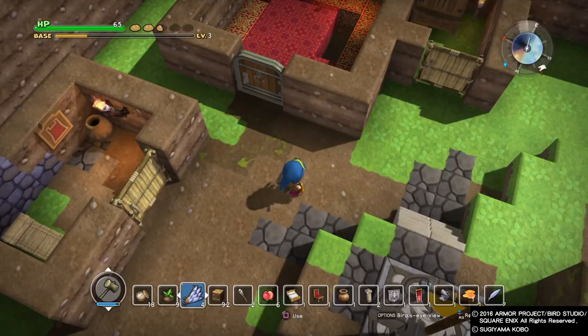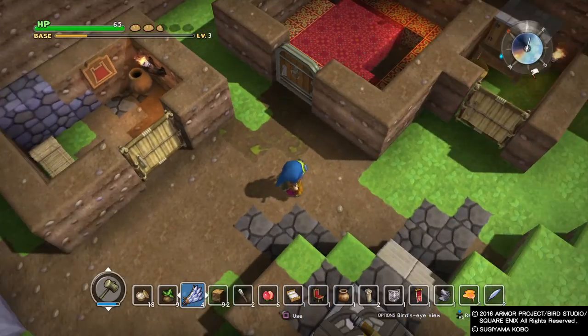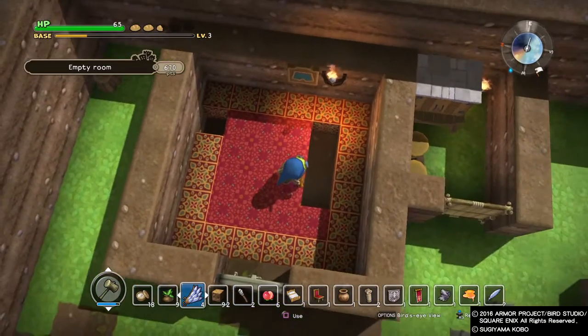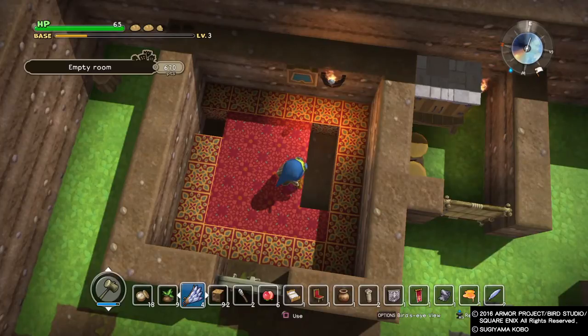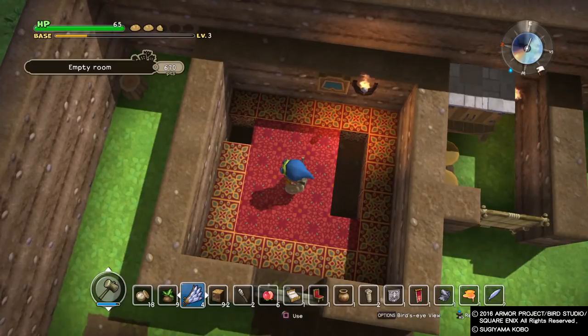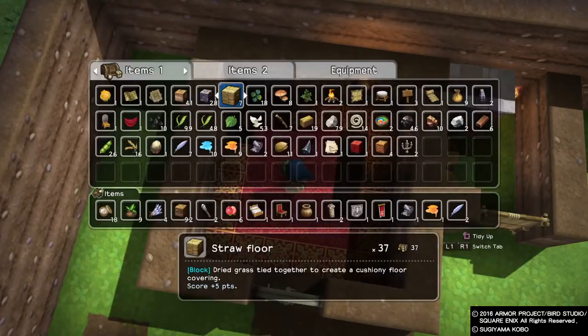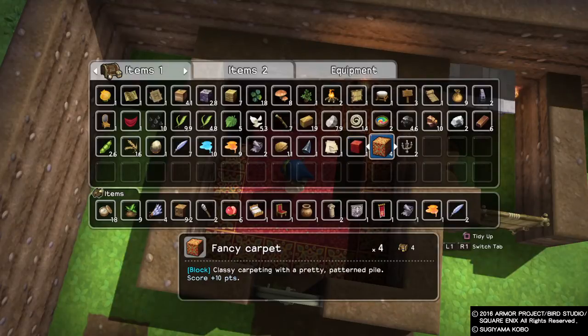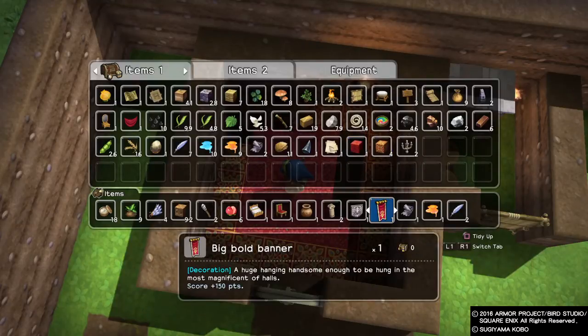Hi-de-ho neighbors, Radio Goji here, and welcome back to Squiddy's World Presents Dragon Quest Builders. Bad news, guys - I wasn't able to get the exact number of carpet that I needed. I think there was only one spot of red, and the rest were all the gold-colored fancy ones.